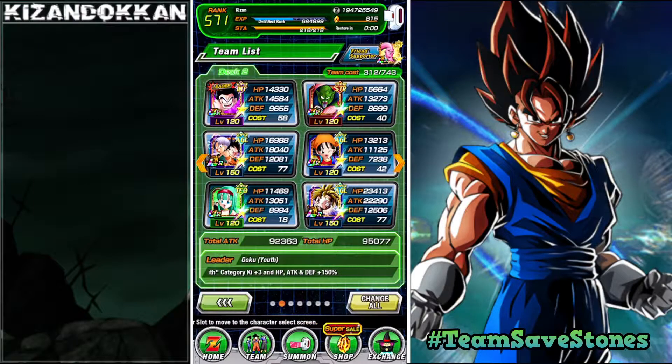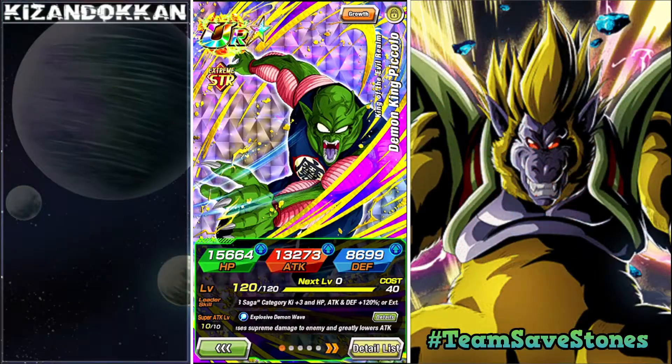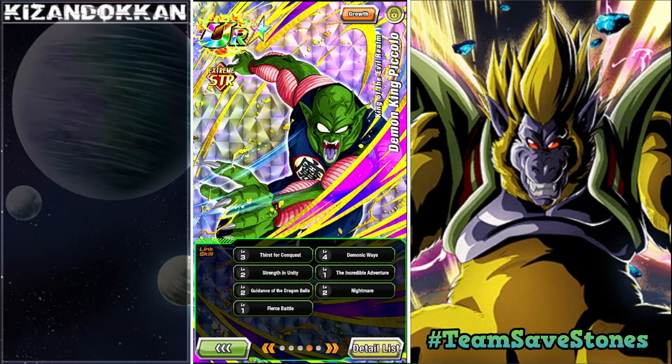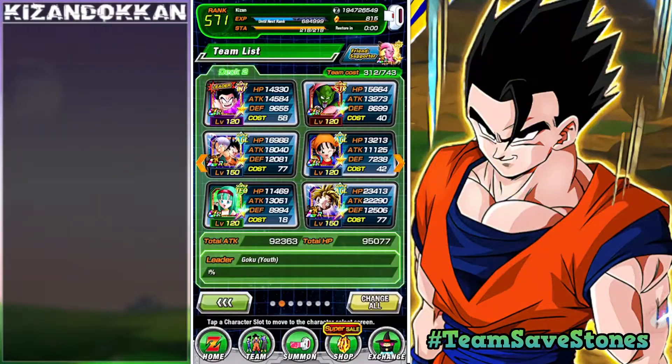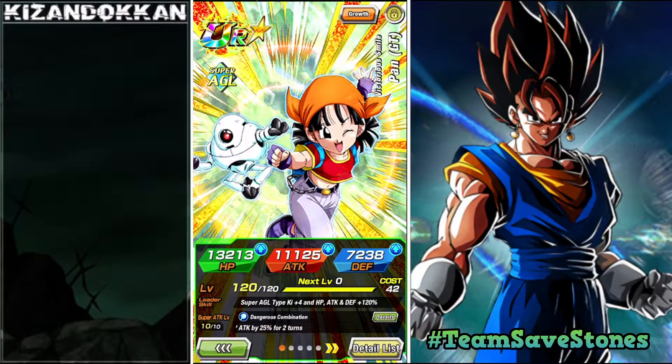We have the INT Kid Goku as the leader, with his linking partner Extreme Strength Demon King Piccolo. These guys share a few links — Guidance of the Dragon Balls and all that — so they'll be linking okay. Next we have AGL Pan, probably the hardest unit to get on this team, featured like once every two years, similar to the other LR on this team.